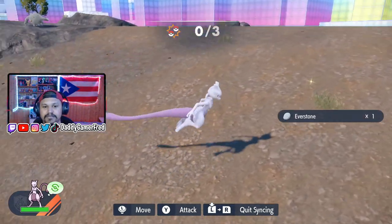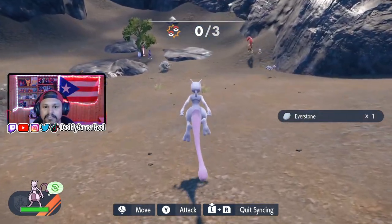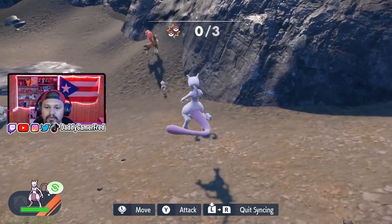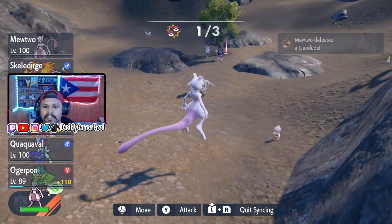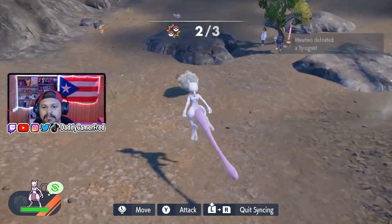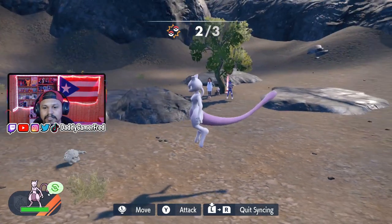You can also pick up items here. Let's find some Pokemon to defeat — you press Y to attack. Defeat all three Pokemon and that's it — all three done.